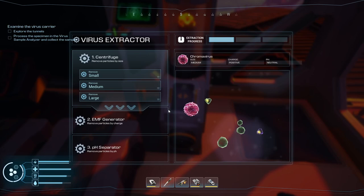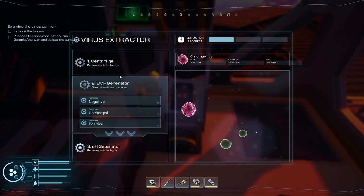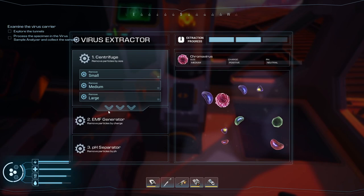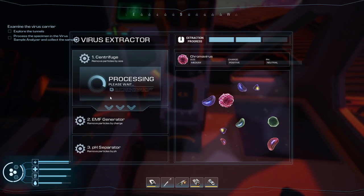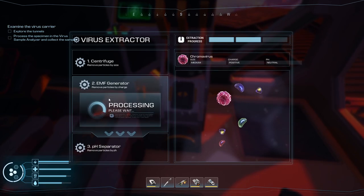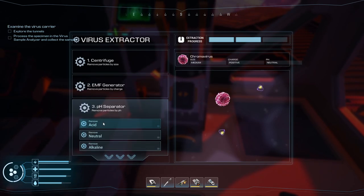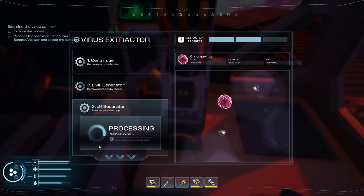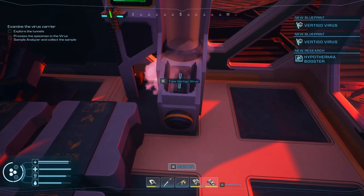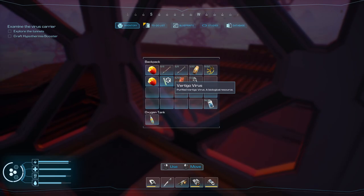And the alkaline can go. Some were destroyed — get rid of the small ones, get rid of the uncharged. Partially purified. Let's get rid of the large particles and get rid of the negative ones. It's not neutral — get rid of the alkaline. Extracted — synthesizing antibodies. Take the vertigo virus. We got a hypothermia booster. Purified vertigo virus — a biological resource.